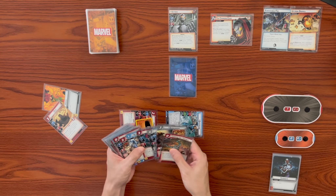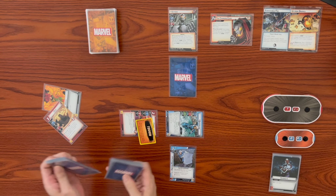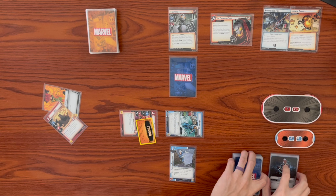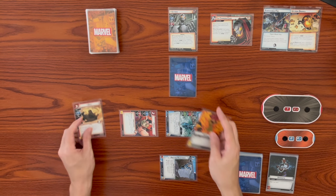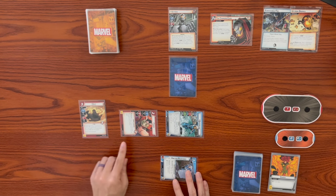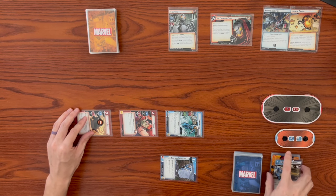We look through our deck for Friction Resistance, a three-cost upgrade. As a hero response, after you ready Quicksilver, we can ready up this card. We exhaust Friction Resistance to generate a physical resource. Shuffle up our deck. Throg takes a consequential damage, which knocks off his tough stats card. We exhaust Friction Resistance, use a double resource to play Dust. Whenever Dust attacks a minion, she attacks each minion in play - but she takes extra consequential damage. It's a regular interrupt, not a force interrupt, so we don't have to trigger it.